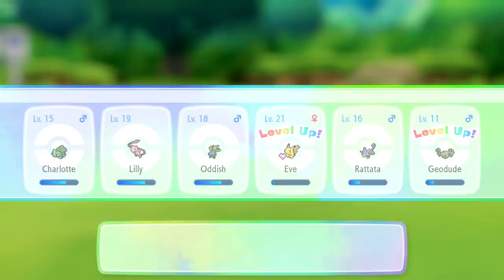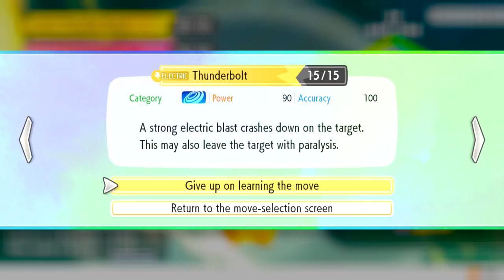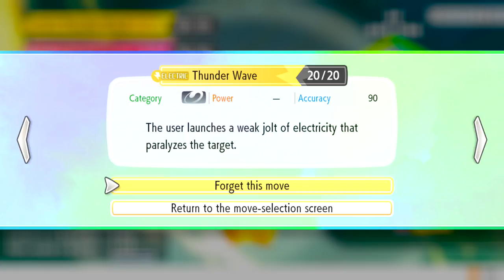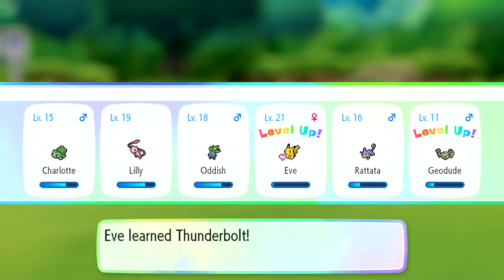After catching another Rattata, Eve grows to level 21 and wants to learn Thunderbolt. Thunderbolt is a 15 PP move with 90 power and 100% accuracy - a strong electric blast that may also leave the target paralyzed. That's better than Thunder Shock, so we replace Thunder Shock with Thunderbolt. It's weird that there's a space in 'Thunder Shock' but not in 'Thunderbolt'!